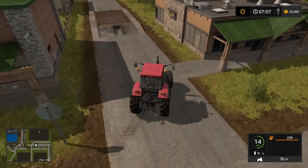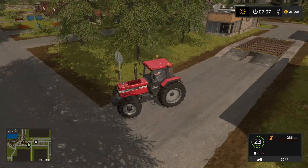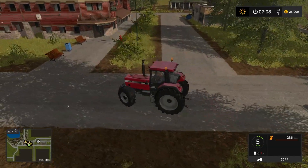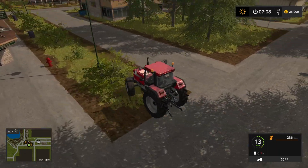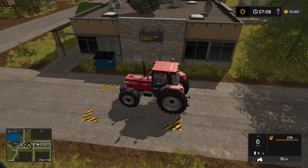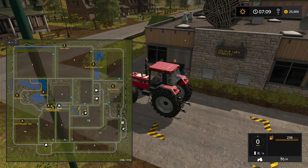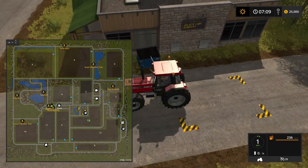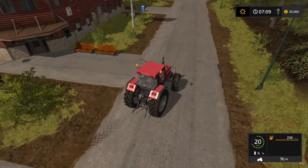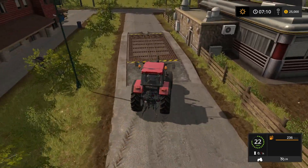We've got a couple of sell points. This is the first sell point right here - you're probably used to seeing that one on Goldcrest Valley. We have another sell point around here, which is the town bakery - actually the spinnery! So you drive through there and there goes your wool. And then over here we have the diner, which is another sell point.